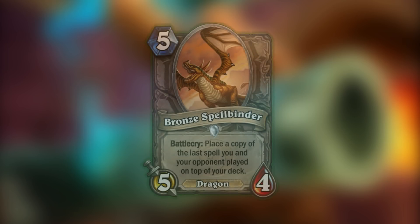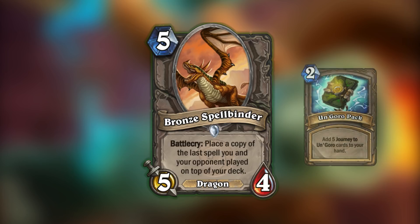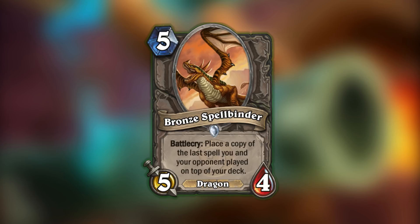To kick things off, we have a fairly simple design: the 5-mana 5/4 Bronze Spellbinder, with the Battlecry: place the last spell you and your opponent played on top of your deck. What I like most about this card is that it's kind of a clown fiesta card generator, but both players know what's happening, and the opponent has some time before both spells hit the field. I don't see it being too overly powerful, and it could make for some crazy situations, such as putting an Un'Goro pack from your opponent's deck on top of yours. Overall, just a fun start to the idea of placing cards in specific spots in your deck.